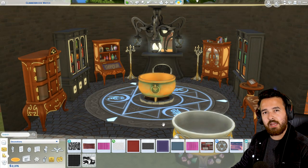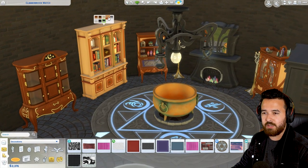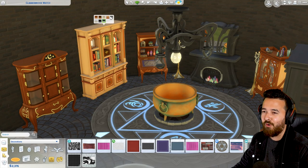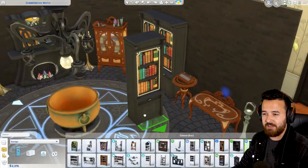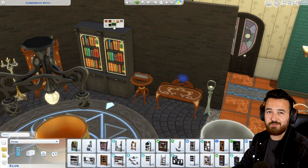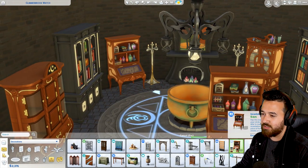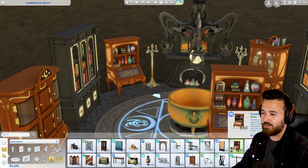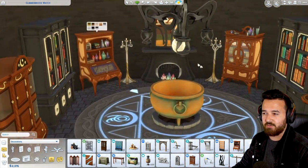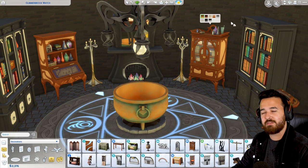We've got a bunch of new decorative cabinets and all that kind of stuff. There's a new bookcase and a larger bookcase with a nice selection of colors - plain white, plain black. Then over here is another single bookcase, and these ones are tileable so you can just put them next to each other as many as you want. And then we have a few of these other decorative shelving pieces - the Incantation Escritoire with a bunch of little potions and all that kind of stuff in there. There's another one here that's also just decorative, adding to the atmosphere and vibe.